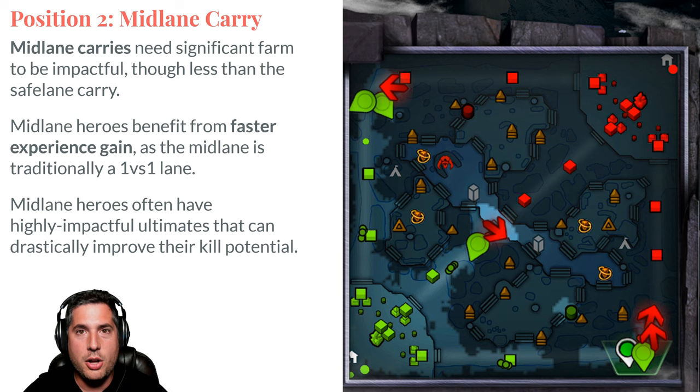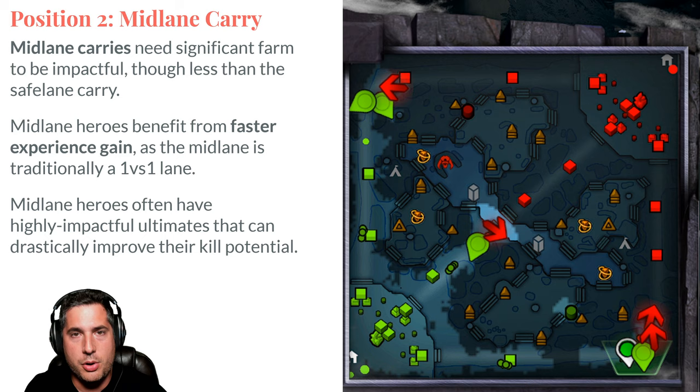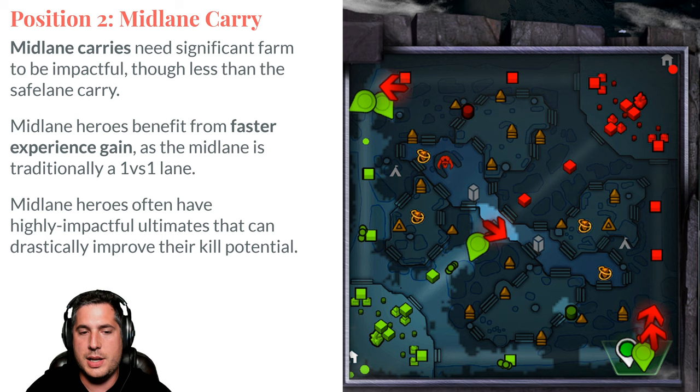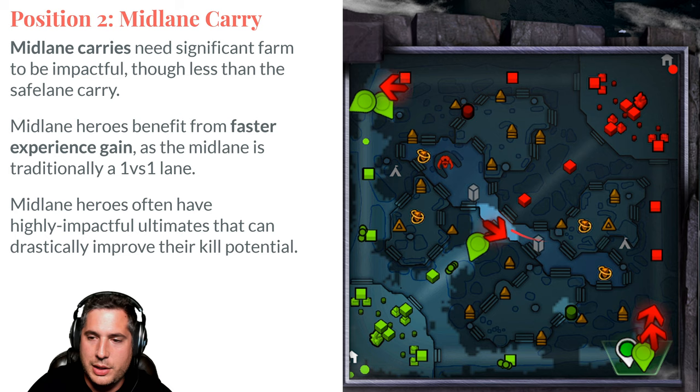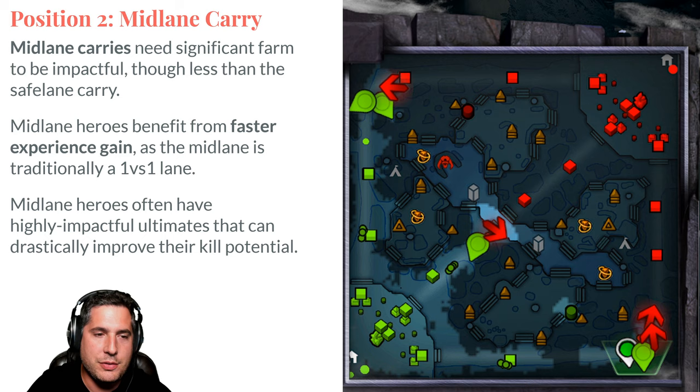Queen of Pain, Zeus, and Viper are good examples — Viper Strike has tremendous kill potential early in the game. The mid-lane hero is very susceptible to getting that high experience gain, moving into another lane, and getting a kill. If you're going to play mid-lane, it's very important to practice your last hitting and denying, because it is absolutely imperative as a mid-laner. The same applies to position 1. You've got to last hit effectively — there's no other way around it.